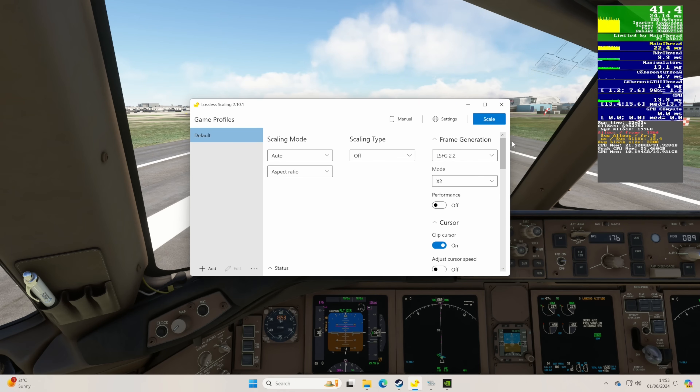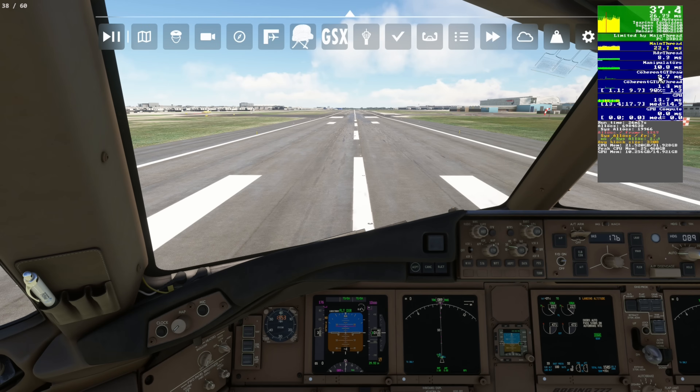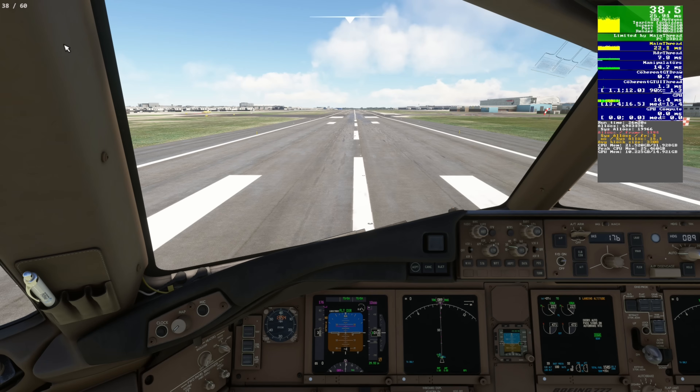When you're ready, all you need to do is click Scale — it gives you five seconds counting down. Click back into the sim and there's a flash confirming it's working. We now have figures in the top left: the number on the left is our raw FPS, correlating with the sim's built-in counter, and the number on the right is our post-lossless-scaling frame generation output. It's taking our 42 FPS and generating what's needed to get us up to 60.